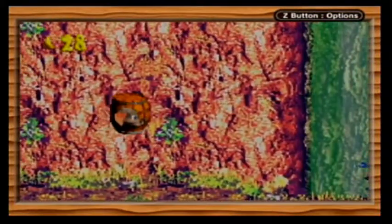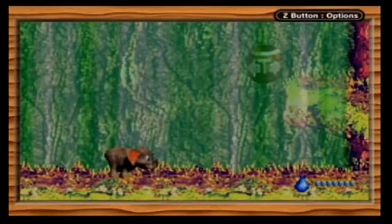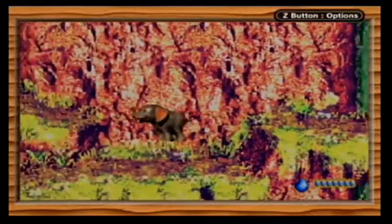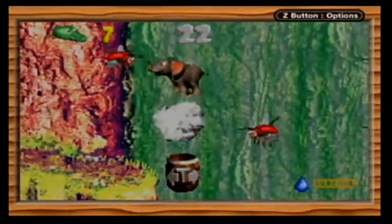Here we go. Another Ellie level. Ellie the Elfin gets way too many levels to herself. This isn't even the last one. And yes, you can still do the Absorb Water on this level in front of the waterfall - just hold R and push down. Here we can use our water abilities to kill these buzzers and get this bonus barrel. Or if you've got both columns, you can just tank the hit and go in the bonus barrel.